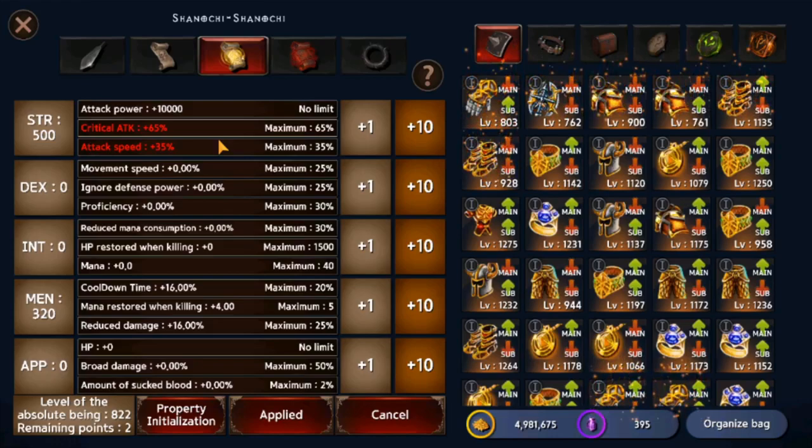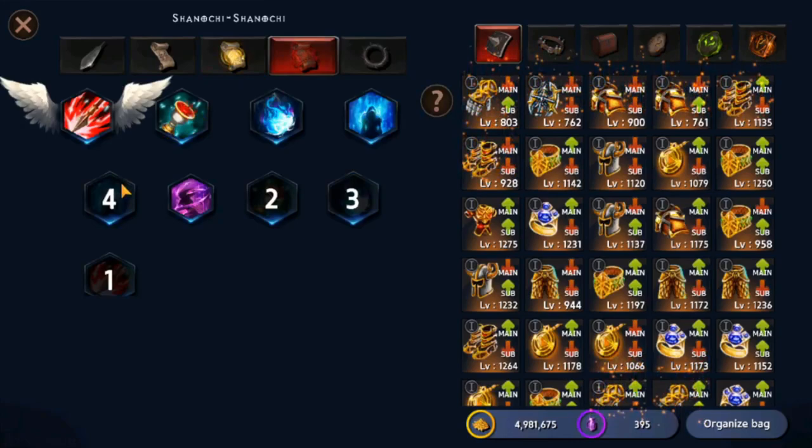The next tab is status allocation. The only way to get absolute points is by leveling up to 250 and above. For strength, you get attack power, critical attacks, and attack speed. For dexterity, you get movement speed, ignore defense power, and prophecies. For intelligence, you get reduced mana consumption, XP restore on kill, mana, and other status bonuses. My character is a Kanai so I'm heavily focused on strength and mentality. Keep in mind that some stats have maximum cap values, and once you reach them you won't get any more — except stats that specifically say there's no limit.